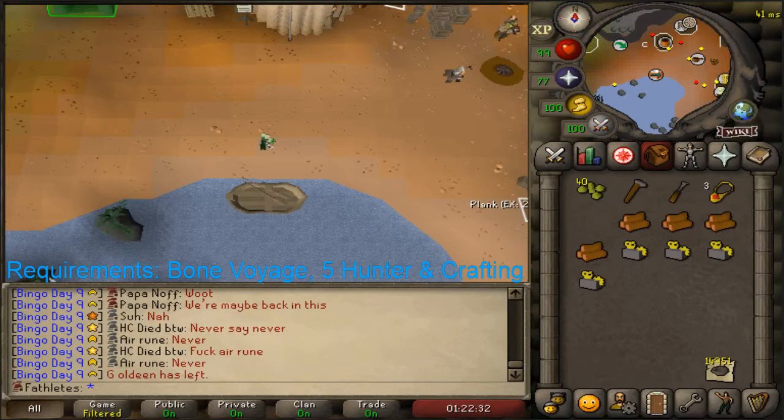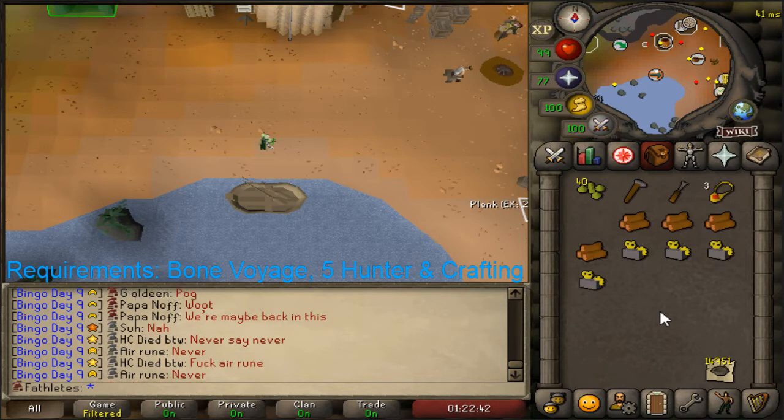Hey guys, what's going on? It's Fatlit here. Today I'm going to show you how to do birdhouse runs and how to unlock the teleports used for it. The requirements for this are Bon Voyage, 5 Hunter and 5 Crafting for the lowest birdhouses.